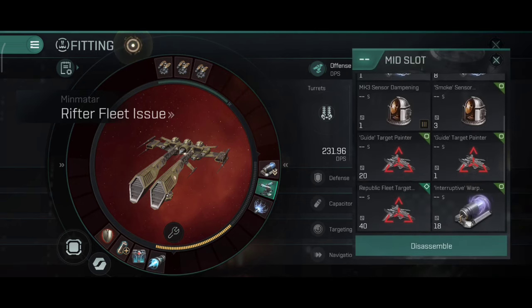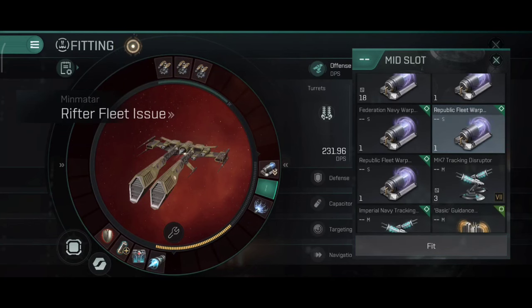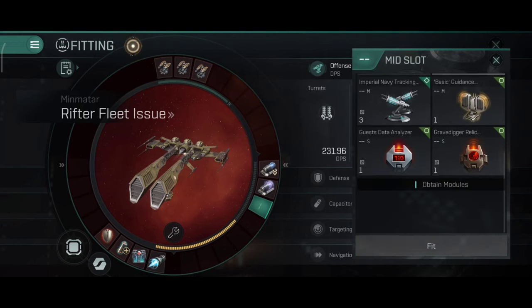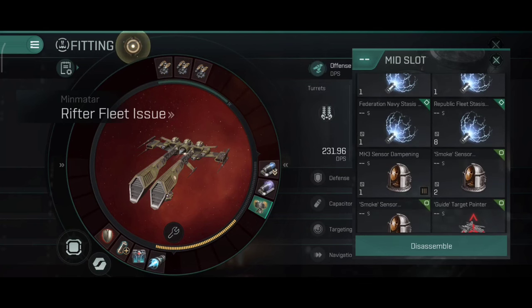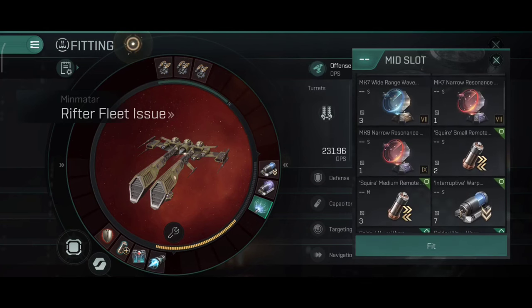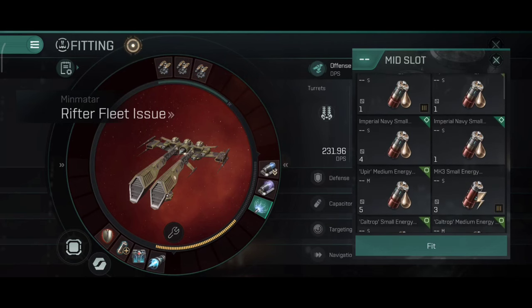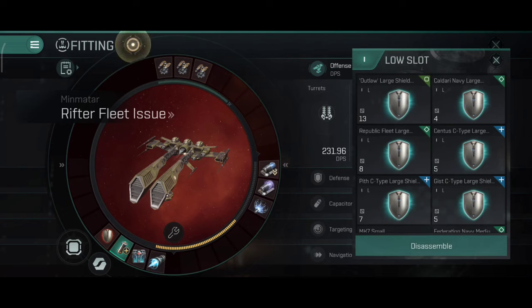A dampener can also be used, or something like this with web and scrambler for defense. A guidance disruptor or a dampener are also a good idea. There's just so much that you can do with this ship — it is impressive.